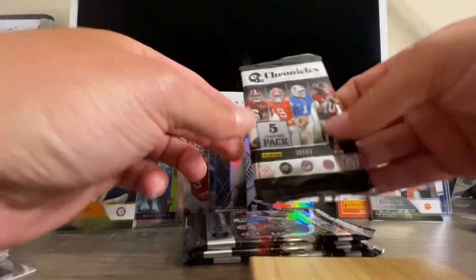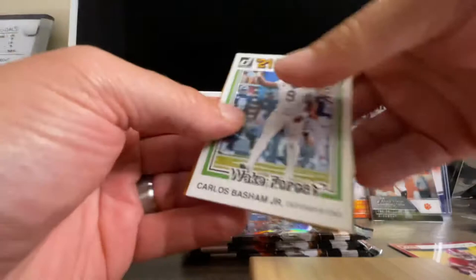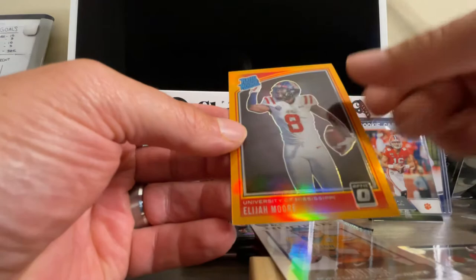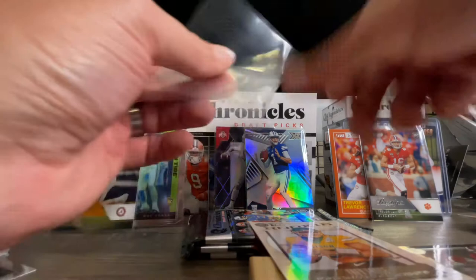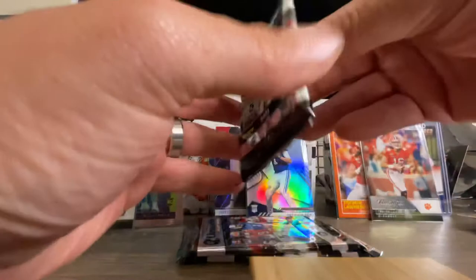Let's go to the next pack — we've still got four packs to go. We're averaging one Mac Jones per pack. Najee Harris, and we've got a Carl Bisham — I probably pronounced that wrong, I apologize. Trey Lance! That's the other rookie I was looking for — I couldn't think of his name, but I got a Trey Lance and I'll put that in a sleeve as well. I've got a gold optic coming here. We've got a Devonta Smith, and the gold optic is Elijah Moore — it's the gold prism, Elijah Moore, not numbered. I don't think optic numbers their stuff, but it is limited. Going to put our Trey Lance in the top loader as well.